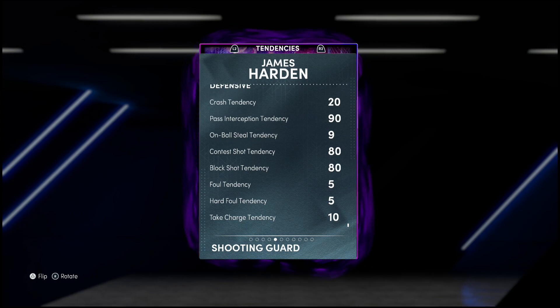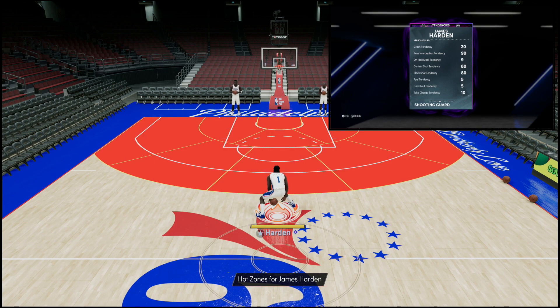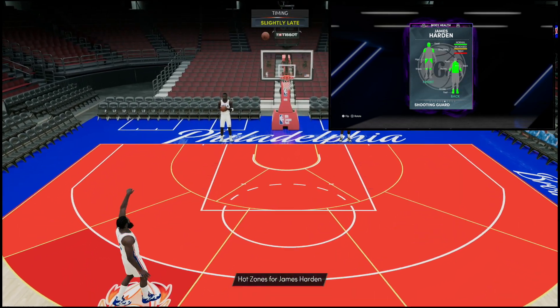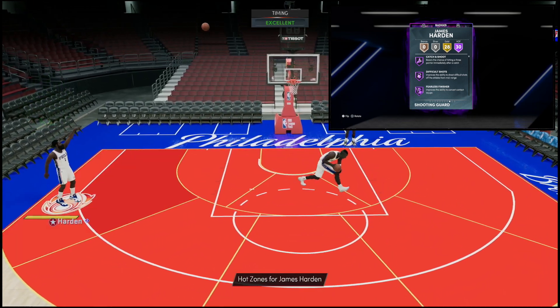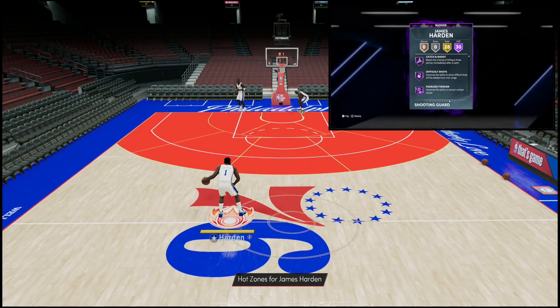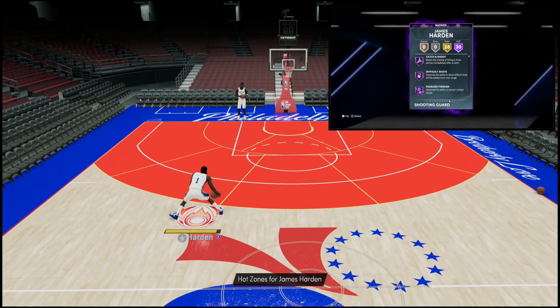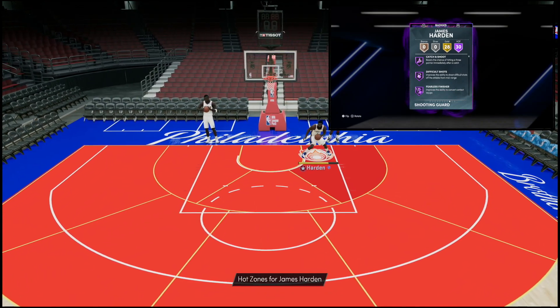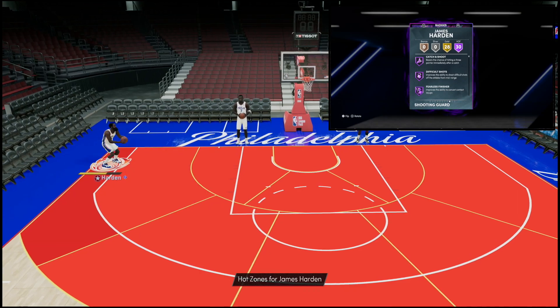On-ball steal is only a 9 — 80 shot contest, block, and a 90 pass. I'm not gonna lie, that's not good. Why is it that low? Did they forget to put another zero? I guarantee by the time this video is up or by tomorrow that will be updated to a 90, because that is legitimately horrid. He's got 30 Hall of Fame badges and 28 gold. In the background you'll see he's got his jumper on very quick — actually a big fan of that. His animations are not too bad.